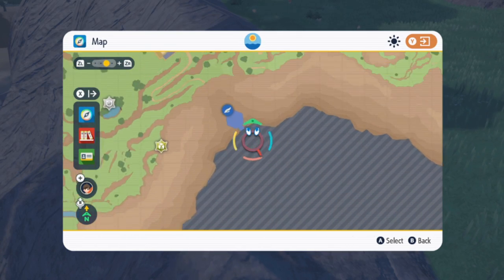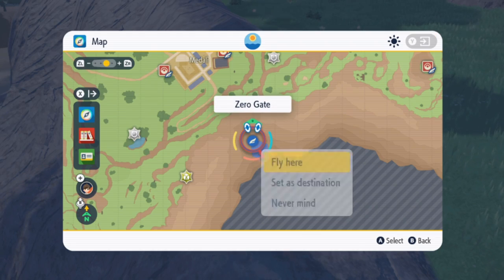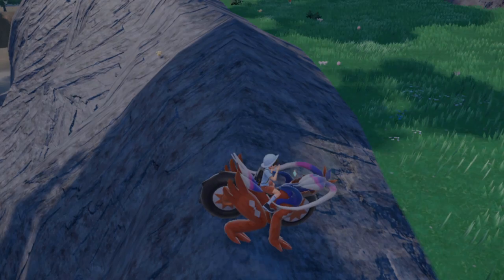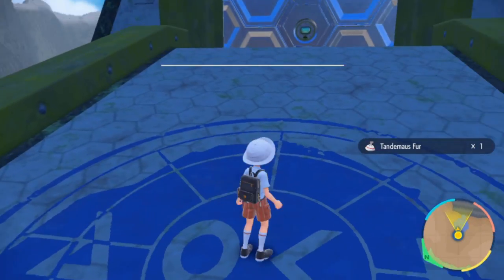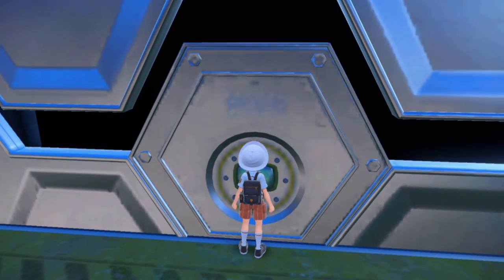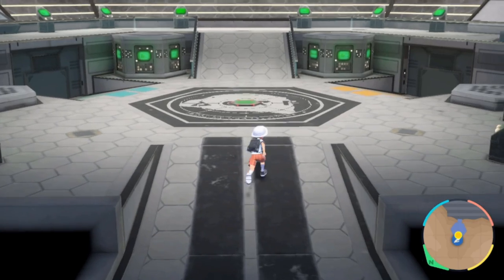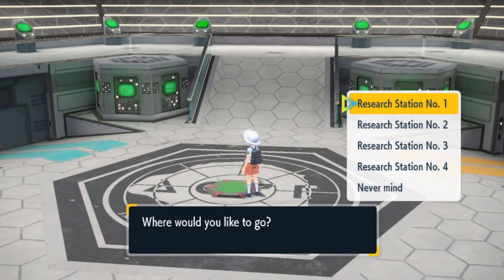I do recommend doing this in the post game because it's a lot easier and a lot faster. We're going to fly to Zero Gate — this is where a lot of the Paradox Pokémon spawn. You're going to be able to level up; pretty much defeating three Pokémon will get it for you most of the time. It does evolve at level 25 and there's no animation, so keep that in mind. It just happens while it's in your party.